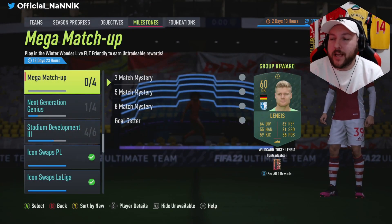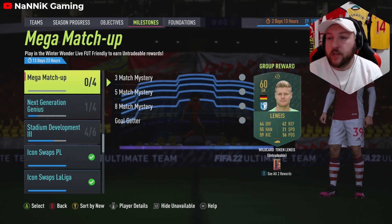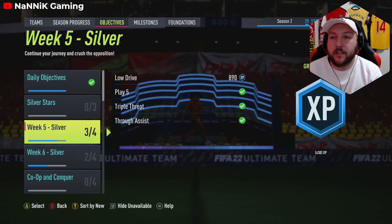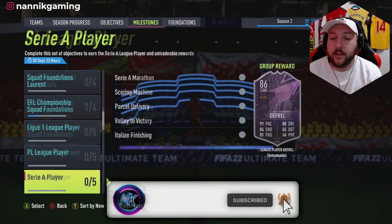EA have finally released another objective to get one of these Winter Wildcard tokens. If you don't know where it is, it's under Milestones. We've got Objectives here. Press the right tab to go to Milestones and you just scroll down until you find it.